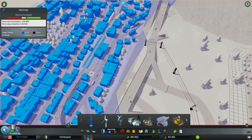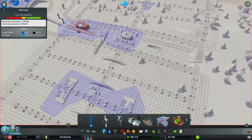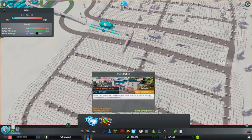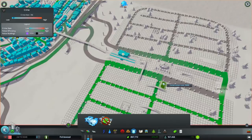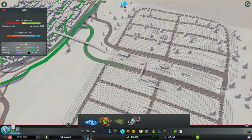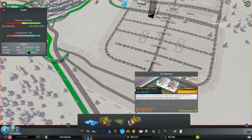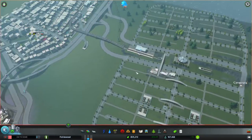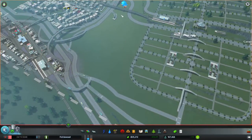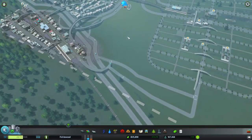Last but not least, I need my services. By the looks of it I might need to take a loan. One, two — medic. They want a cemetery, but I'd love to put in a cremator rather than a cemetery here because this is going to be kind of compact. We'll worry about death care later. Let's unpause, get our speed going, and see how these zones do.